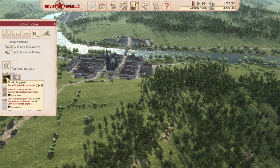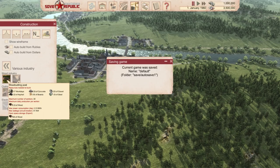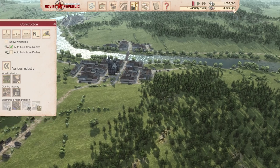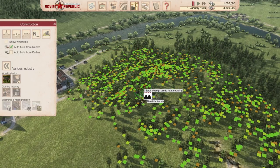We could do a wood cutting post and a sawmill, and maybe start exporting to Trifo. As I said, I played this game for five minutes so I have no idea what I'm doing. You can see we can buy this wood cutting post for 30,000 rubles, or we can build it using 217 work days, five tons of asphalt, eight tons of concrete, ten tons of boards, six tons of gravel, and 1.5 tons of steel. So there are two ways — spend money, or gather resources.